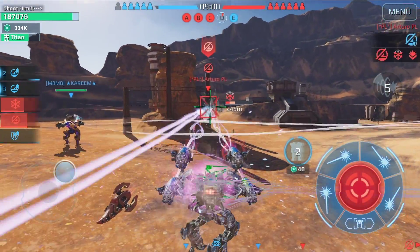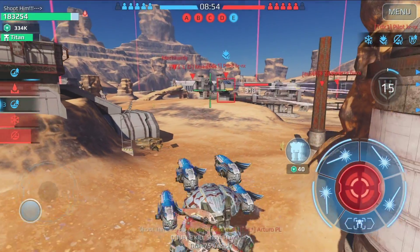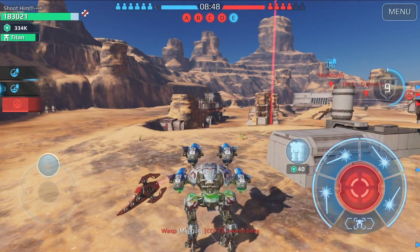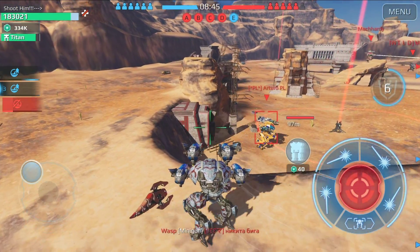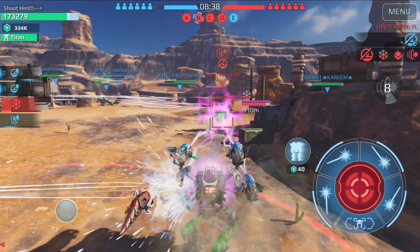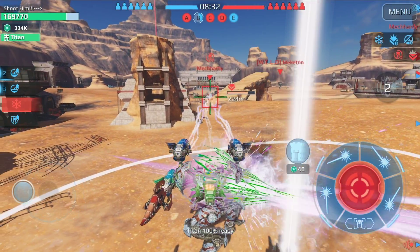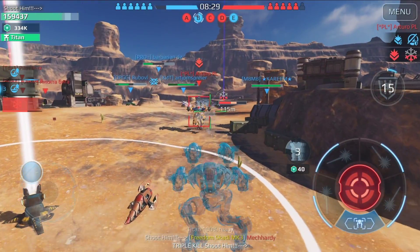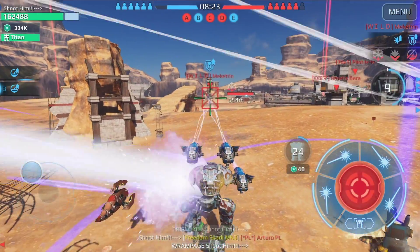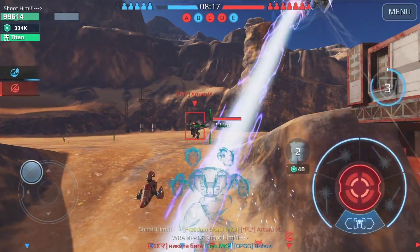I think this is the same Phantom from before — we did the same race again. The Leech with the legendary pilot and Nitro Unit is much faster than the Phantom. Next time I'll test the illegal speed with the Phantom too — probably next week. You see what I'm doing here: sneaking into areas the enemy doesn't know about, standing on the beacon and activating my ability first, then firing. We got the beacon — exactly what I wanted to do.